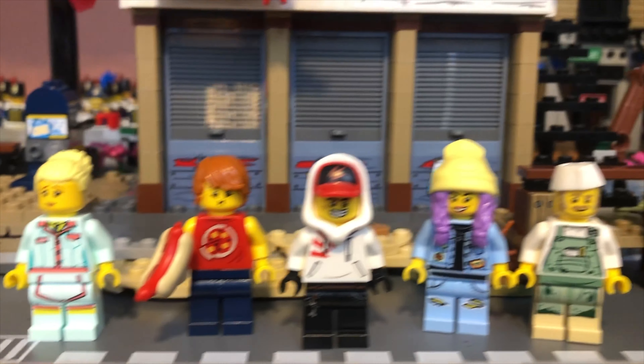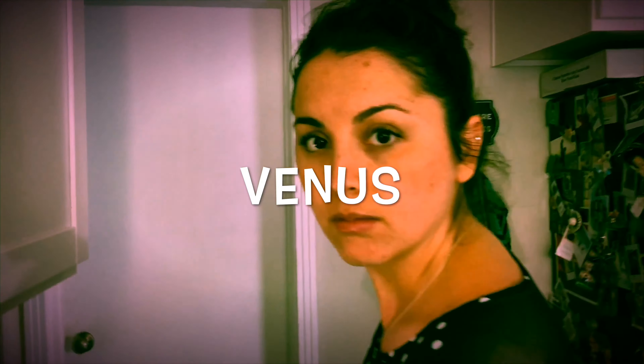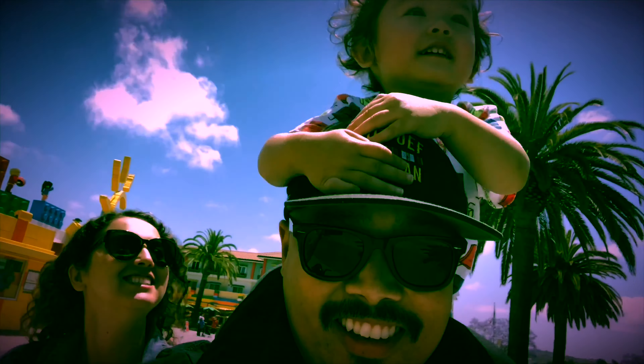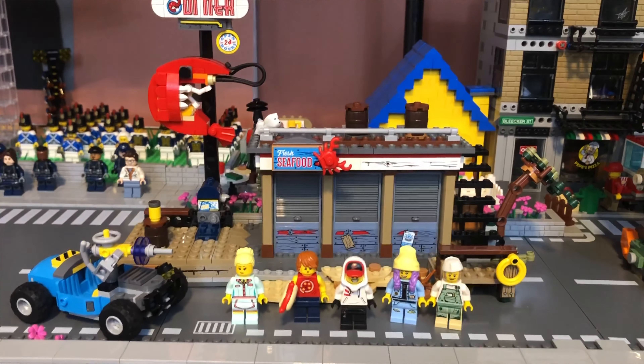This is Hidden Side set 70422, the Shrimp Shack. I obviously love the Hidden Side, but the goal right now is to figure out how to get this into the hipster area of my block.